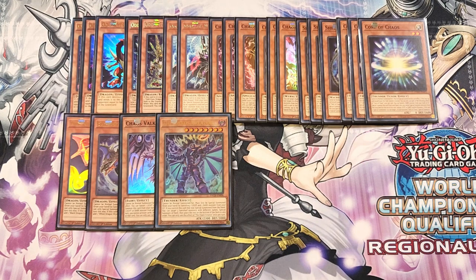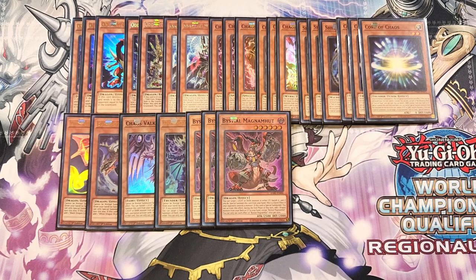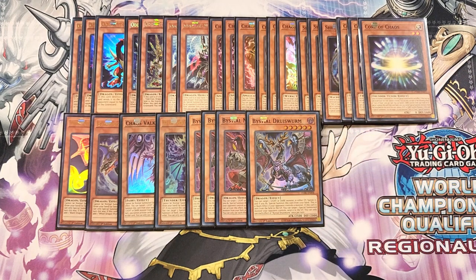We also play some Bystials in the deck, starting with three copies of Bystial Magnamut. All Bystial monsters share a common ability: you can target a light or dark monster in either player's graveyard, banish it, and if you do, special summon this card from your hand as a quick effect if your opponent controls a monster — great for dealing with opponents' light or dark graveyard cards. Magnamut uniquely lets you add any dragon from your deck or graveyard to your hand during the end phase except a copy of itself, making it a definite three-of. We also play a single copy of Bystial Druiswurm as a one-of to deal with monsters that are special summoned.